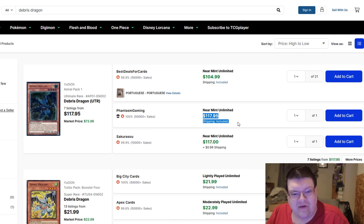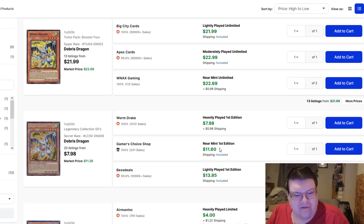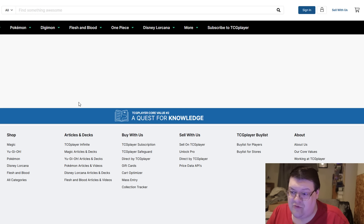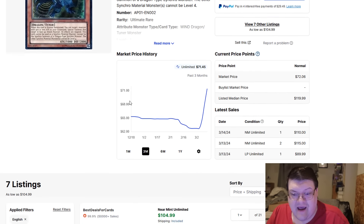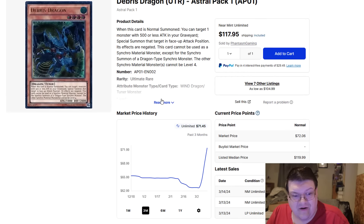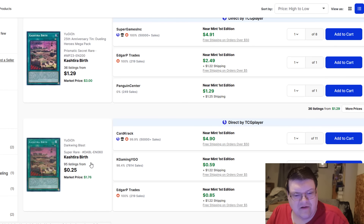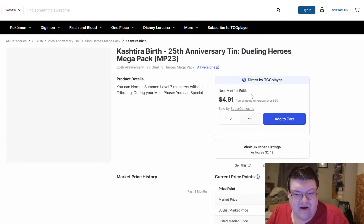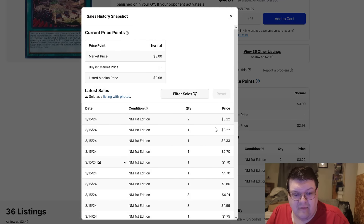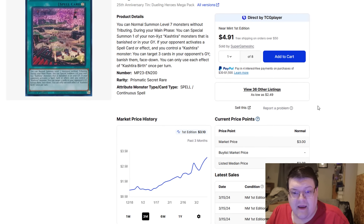Debris Dragon Ultimate Rares are really $118. Supers are $23, and Secret Rares are coming in at $12 to $14. This older format stuff is a ride to see — these Debris go up to about $150 to $200. No thank you. Also, Castaira Birth has 36 listings for Secret Rares and is starting to head up, meanwhile Super Rares are still very cheap. There is genuine sales data of this thing moving up. Castaira has been the mid-range control deck of the format and still does pretty well at what it does.